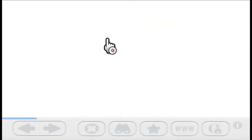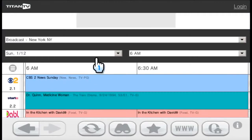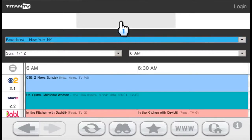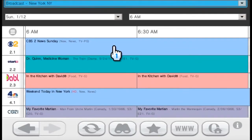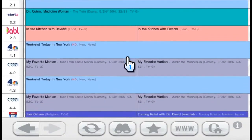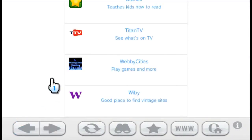Titan TV — see what's on TV. I think this is also only for America. I can't choose a different one. The bad thing is I only know the Dutch television channels. Apparently, at the time of recording, you can watch CBS 2 News Sunday. In the Kitchen with David — it sounds like a nice program with a guy in the kitchen.